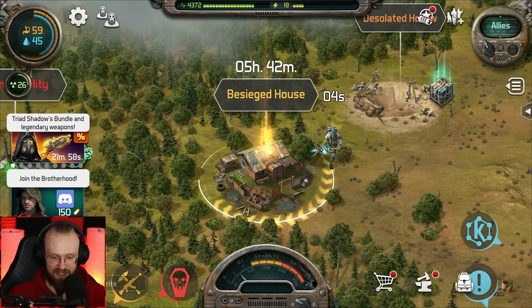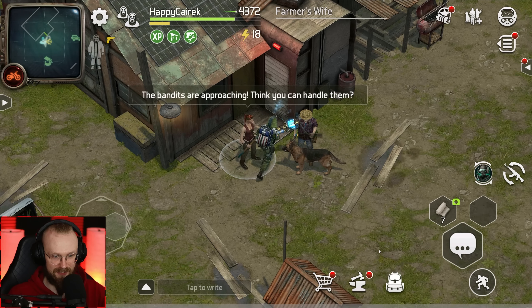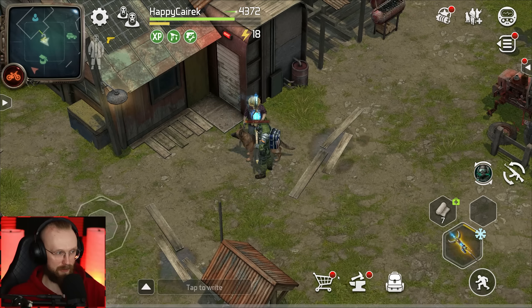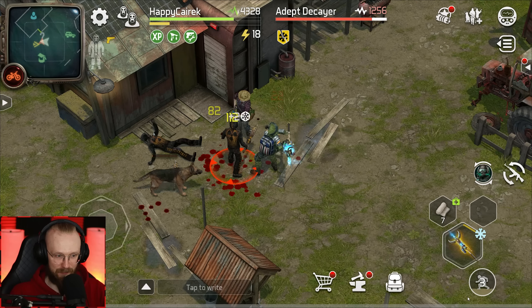Now let's go to this besieged house event. We have here enough weapons and enough healing items for it. Let's talk to these guys and start doing this event. The bandits are approaching — think you can handle them? Go inside, honey, I'm going to fight. Yes indeed, let's help all of them out. Sadly he didn't call me honey — I just get to loot.